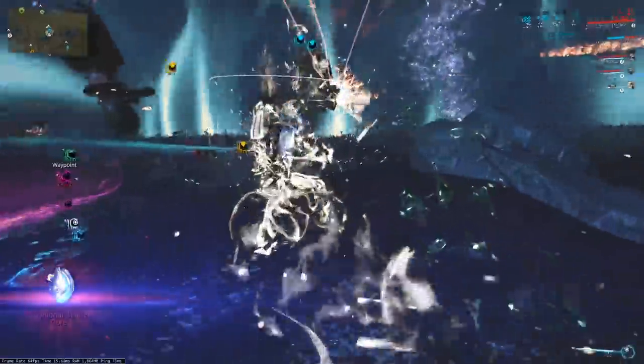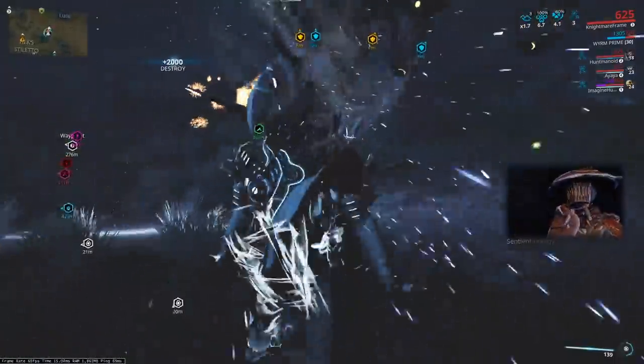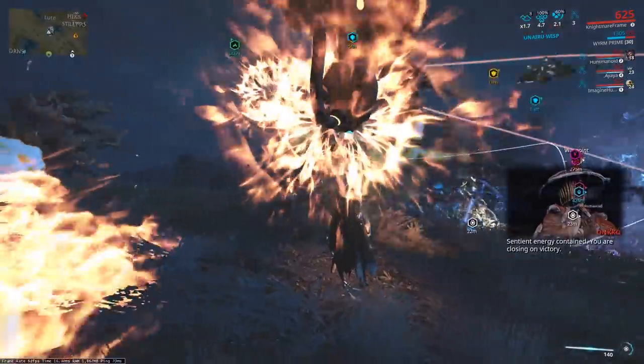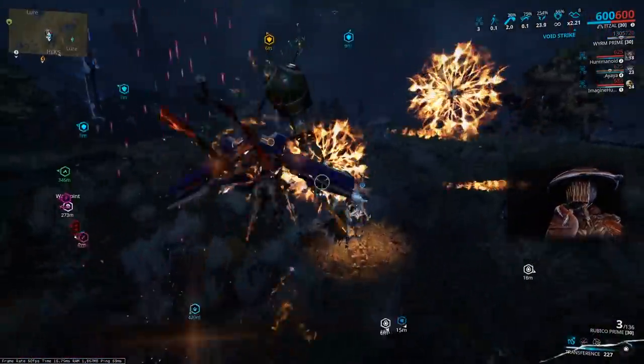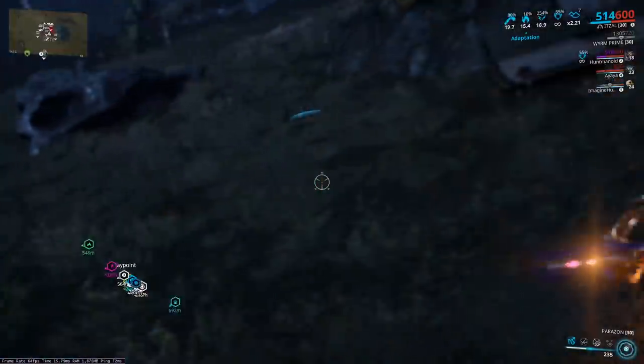This is what gives you distance and speed to void dash. Madurai is the school of fighters. It plays the biggest role in Eidolon hunts, as three of your teammates will be running this school for the Eidolon shield phases. Vazarin, the school of protectors, the support school. Unairu, the school of the indomitable.